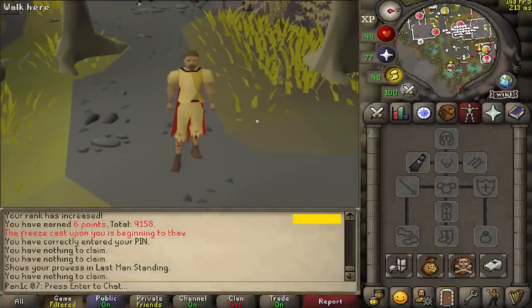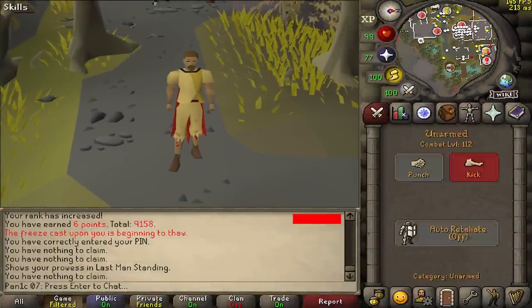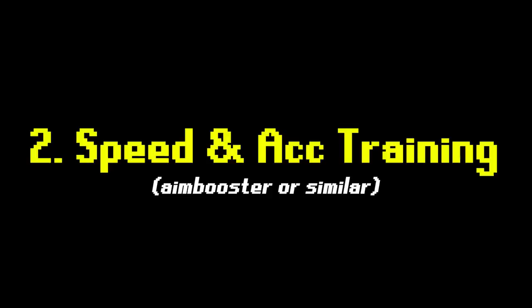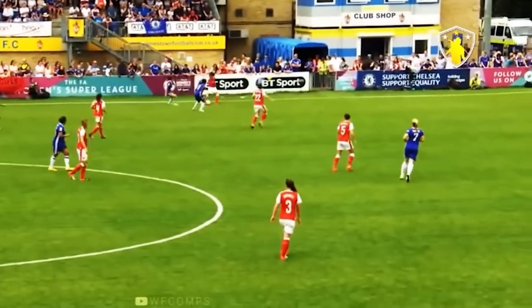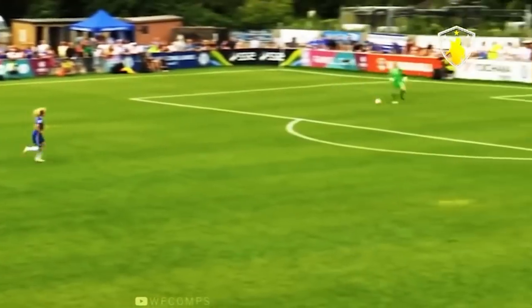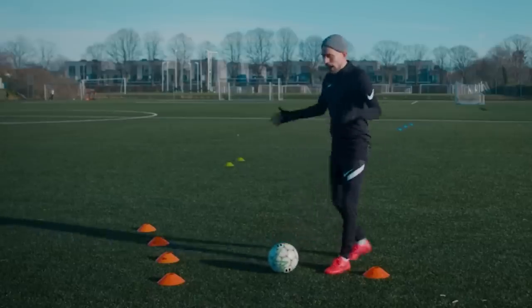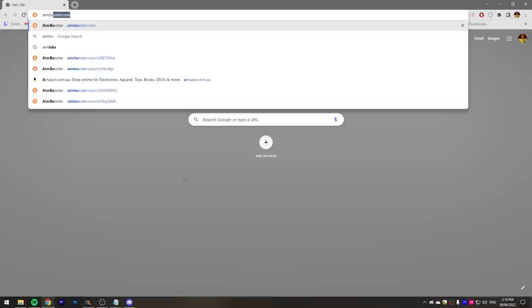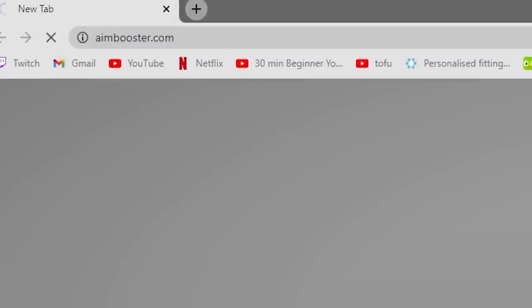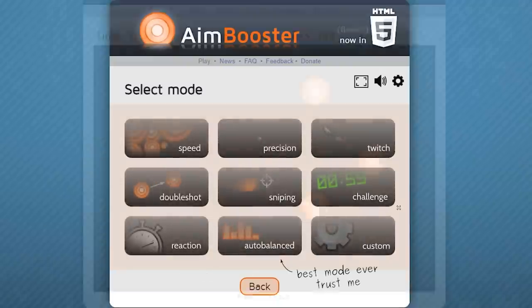Now let's assume you have a good mouse, your PC is decent, and you can click somewhat accurately. Number two: learn how to click with accuracy and speed. Think of it like a professional soccer player — you don't just play games 24/7 and expect to improve. You drill specific things over and over again. We're going to type in Aim Booster, head into training, and spend many many hours there. I created five custom ones specific to RuneScape — I'll leave links to all five down below.